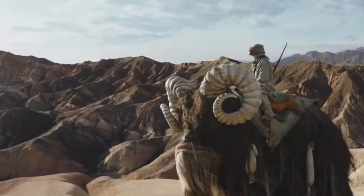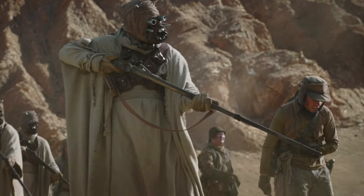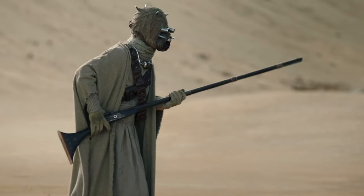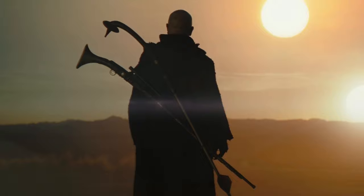The Tusken Raider Cycler Rifle. First seen in A New Hope, this blaster was a huge sniper rifle, and appeared quite a few times in the season with different Tusken Raiders, along with Boba Fett before he acquired his armor back.